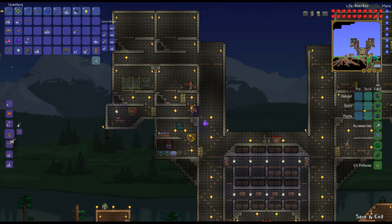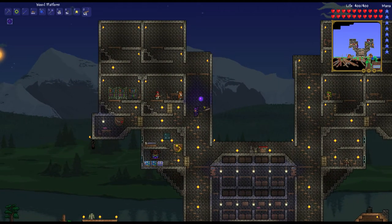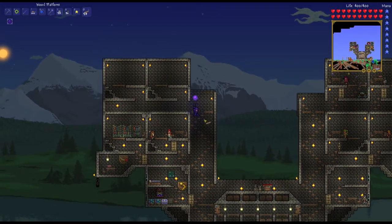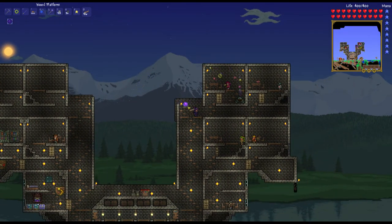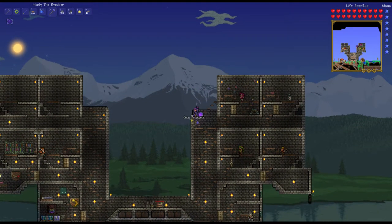We're gonna need a lot of wood platforms, so let's just make a bunch. Then we go diagonally up like this, all the way there. That should be good. There will be more NPCs joining, so pretty sure there will be more of them joining the fun. I can just break these out. Not sure if I'm gonna have something in the middle here — probably something else.